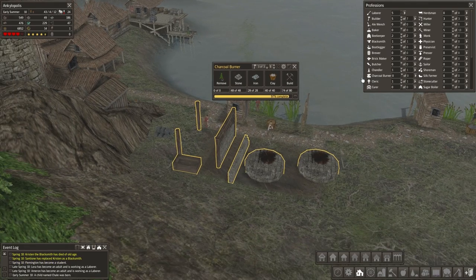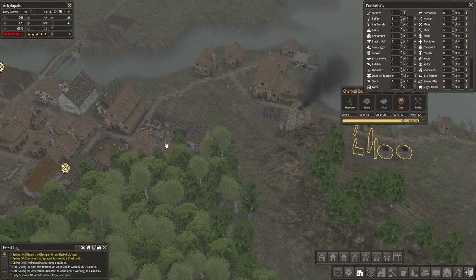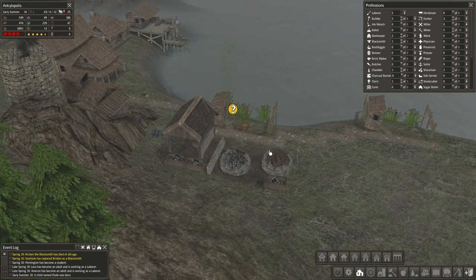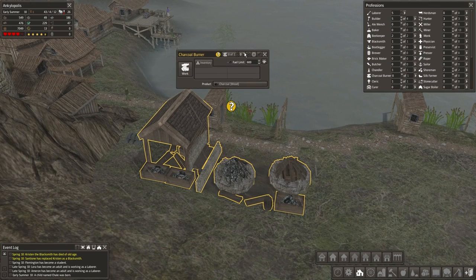I've actually got quite a few spare laborers at the moment, which is really nice. Still some students coming along - it's all good, everything's going well. It only takes one worker, but that's just for charcoal to start with, which is not really what I want anyway, to be honest.